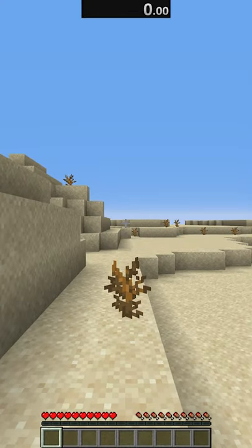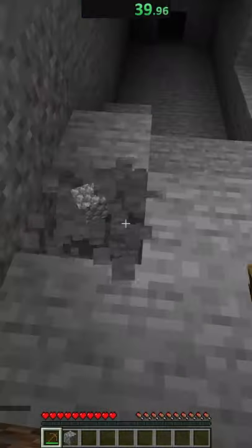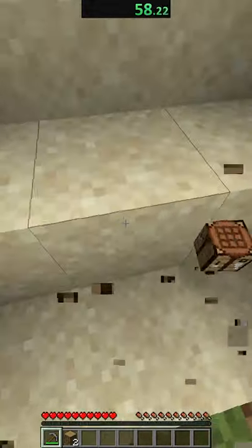I load into a world and we spawn in a desert biome. I run over to a tree and start punching it to get some wood, make myself a crafting table and some sticks, get some stone tools, and then I start running towards the desert.